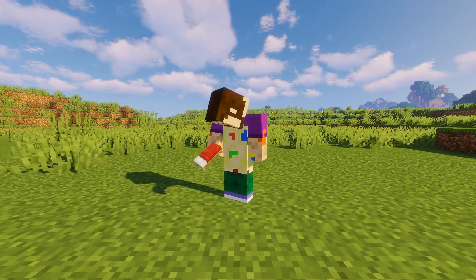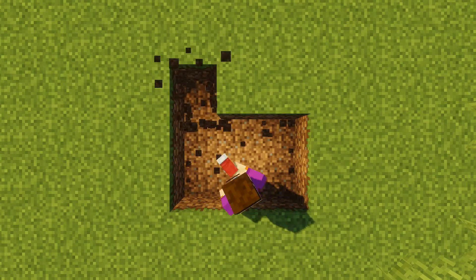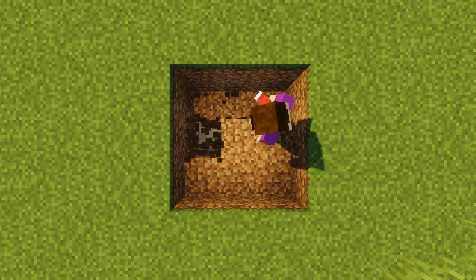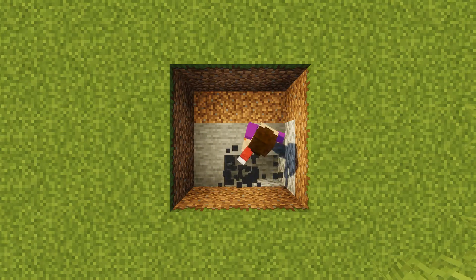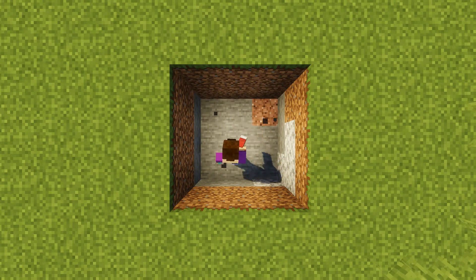To get started, we need to dig a three by three hole, three blocks deep in the ground, in the area of your choice — maybe in a place where you plan to set your future survival world up, somewhere nice, somewhere you plan to stay in the long term.